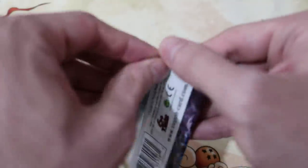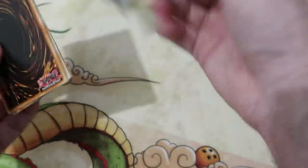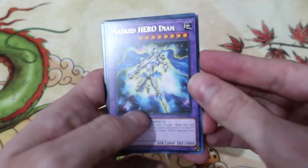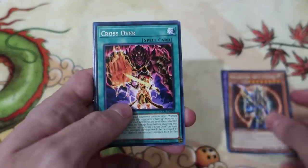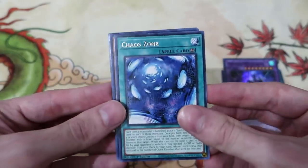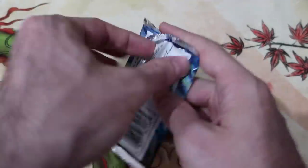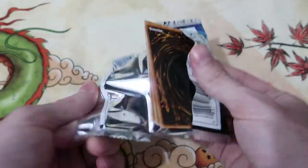I'm all hunched over and by the end of this my back's gonna be screwed up. I'm gonna need to sell that Pot of Desires for medical bills. Master of Diets, Black Monster Soldier, Crossover, Master of Acid — that's a solid reprint, don't need it but I have an old one, still cool. More Star of Strength. Pot of Extravagance — I know you're in here somewhere.